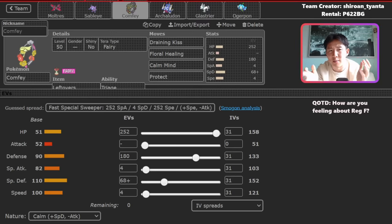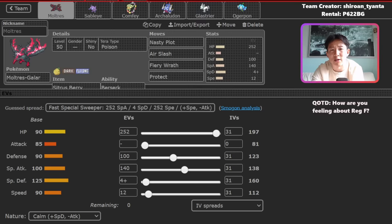In the majority of games, I'd bring both Sableye and Comfey and then pick two of four between Moltres, Archaladon, Glastrier, and Ogrepawn. Moltres is the standard Nasty Plot set. Galarian Moltres saw a lot of success in Sword and Shield, and it's just a really bulky Pokemon. When you add screens, Citrus Berry with Berserk, and healing from Comfey, this Pokemon can be really difficult to deal with. I've had games where Moltres' Berserk gets activated, the Citrus Berry heals you up, you activate Berserk again, and Comfey just keeps healing Moltres. It's a huge nuisance.